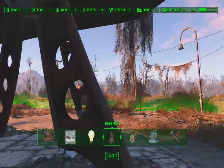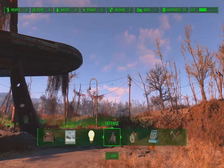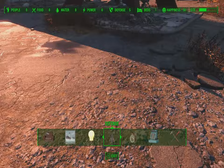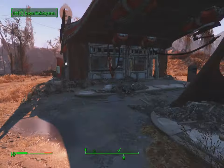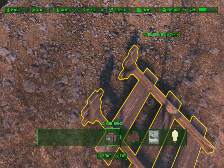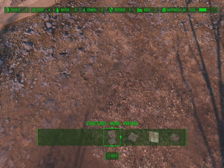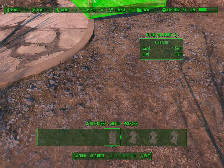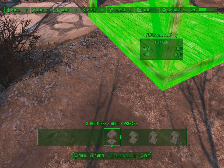To get on top of the Red Rocket gas station you'll need a few things. First we're going to go in the back and we're going to clean up some of this extra stuff around here, and I'm going to construct a house and put it right next to the Red Rocket.